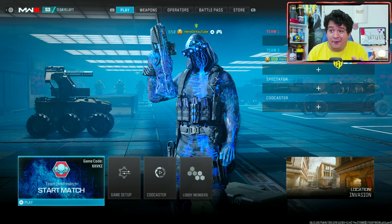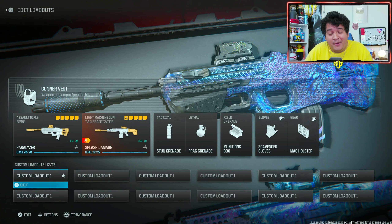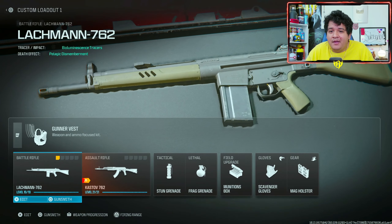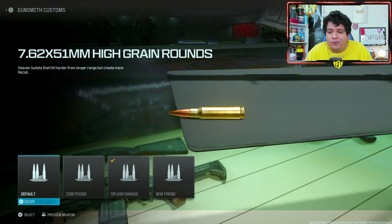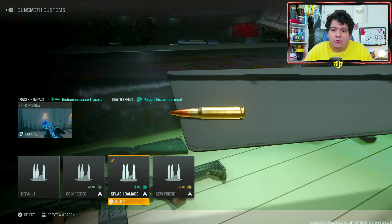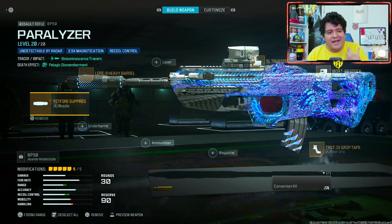Here we have the new skin for Enigma and he looks incredible — you're literally Aquaman out here. We've got the Paralyzer BP50 and the Tack Eradicator Splash Damage, both with tracers. You can put the Tack Eradicator tracers attachment onto other guns including the SOA Subverter, the Wrap H, and even the Lockman 762. To apply it, go to a compatible gun's ammunition slot and look for 7.62x51mm High Grain Rounds — if you've bought the bundle, press Square and select Splash Damage.